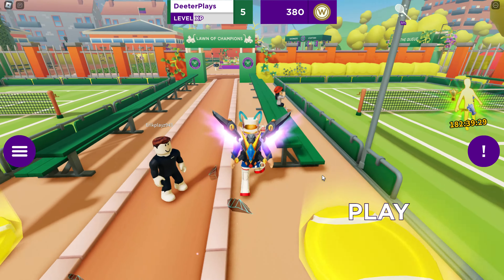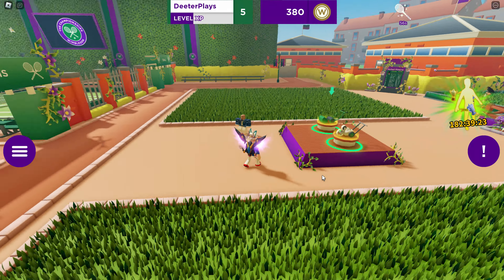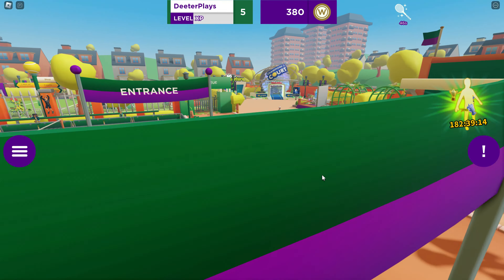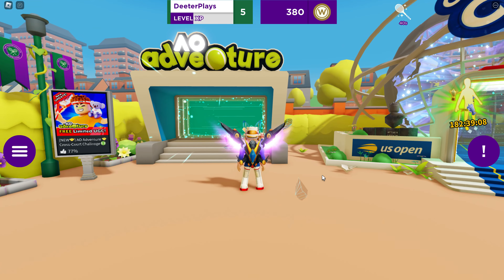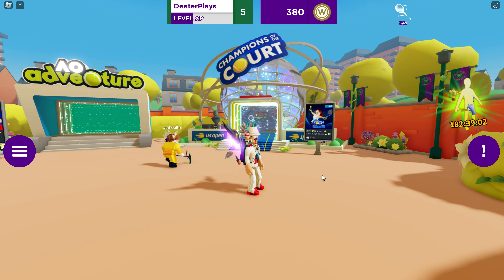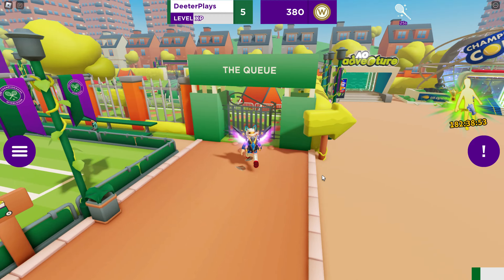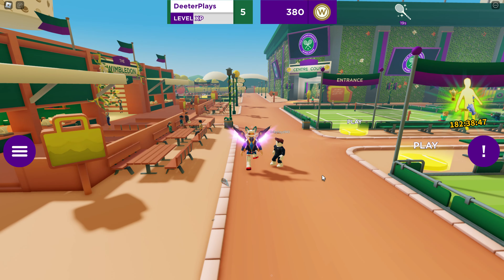Right here you can see the tennis courts — really easy to find. In this game you have to play five rounds of tennis over in the Lawn of Champions area. You might recognize this area from previous UGC items. The teleporters to the other two games — US Open Champions of the Court and AO Adventure — are located right here on this side of the map.